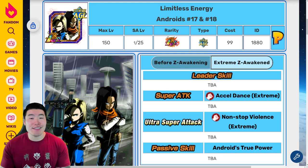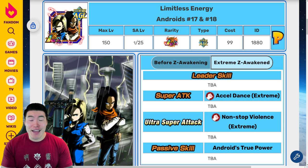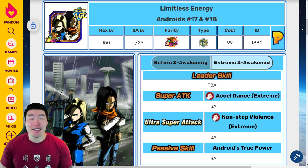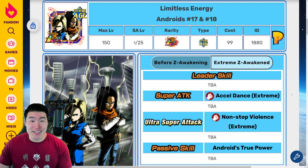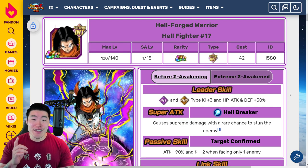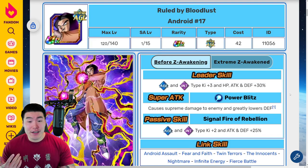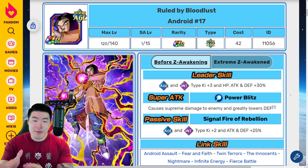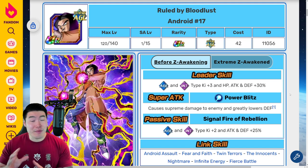So honestly, I was really hoping that by now we would have seen the details for the upcoming LR Android 17 and 18 Extreme Z Awakening, but unfortunately that has still yet to be revealed. But on the bright side, we still did get some Android EZA details in the form of the AGL Trenchcoat 17 and the INT Hellfighter 17. Without further ado, let's jump right into it — both of them are very, very good. Starting with Android 17, let's talk about his pre-EZA details first and then go over the Extreme Z Awakening details for comparison purposes.